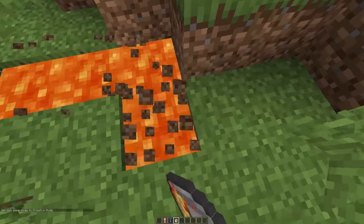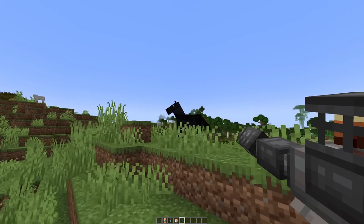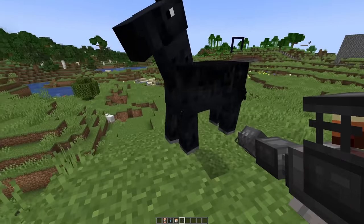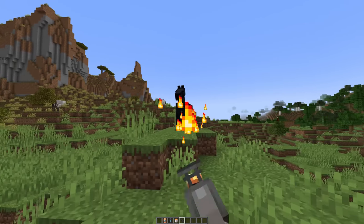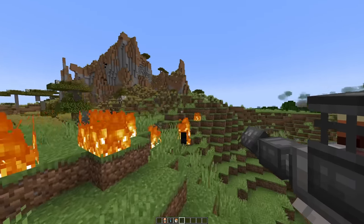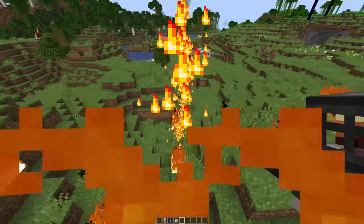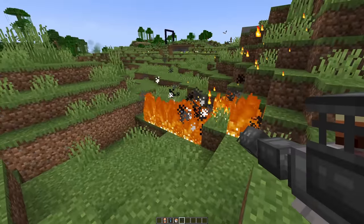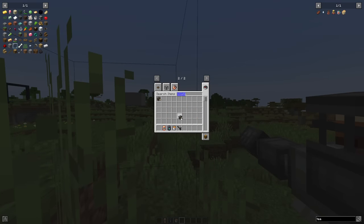I want to check out the flamethrower. I believe I fueled this with lava as well — that would make sense. That is definitely how it works. Oh, a horse — hello! What the heck, a horse! You're gonna die now. Die! Yes, there we go.